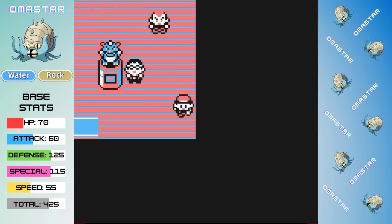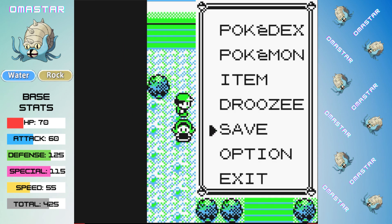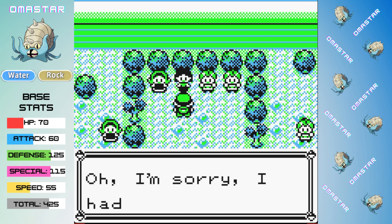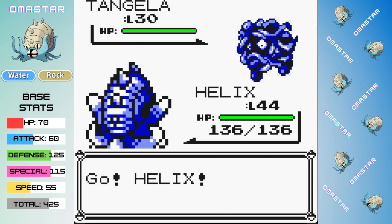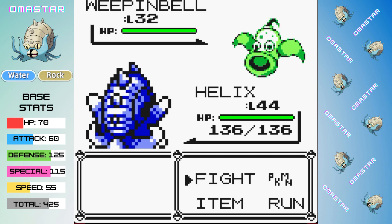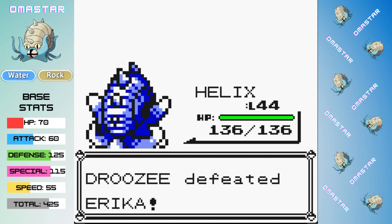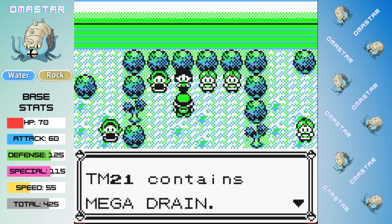With Koga now defeated, we're heading to face Erika — I'm afraid if I don't do the Erika battle now I'll forget to do it entirely. Plus our extra levels and Ice Beam should make this a sweep. Tangela is out first and quickly goes down to a single Ice Beam. Weepinbell follows, and again one Ice Beam is enough. That brings out Gloom, and the Smelly Flower also goes down to a single Ice Beam. Three attacks, three knockouts — as good as you could possibly hope for, and there is badge number five.